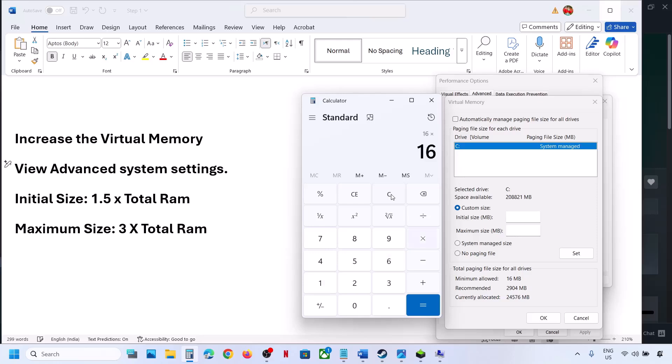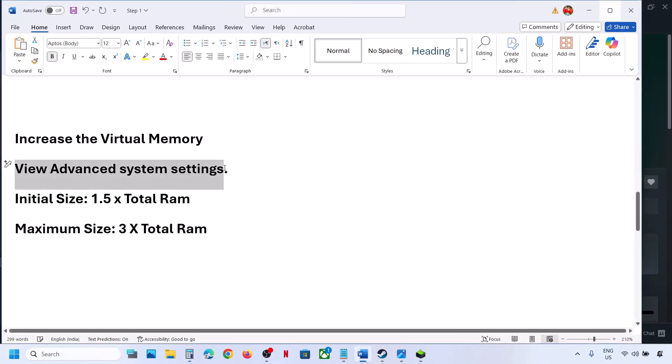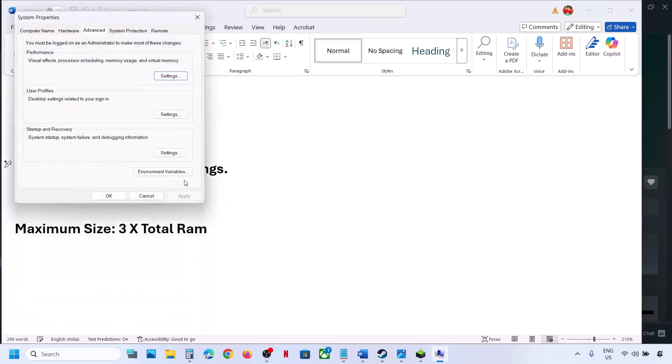Calculate your RAM in megabytes: 16 GB x 1024 = 16384 MB. For initial size, multiply by 1.5: that's 24576 MB. For maximum size, multiply by 3: that's 49152 MB. Enter these values, click Set — Set is important — then click OK. To revert, go back and select System Managed Size, click Set, click OK, and restart when prompted.